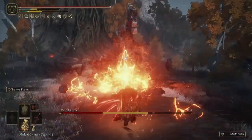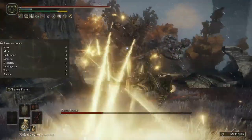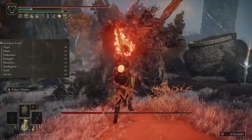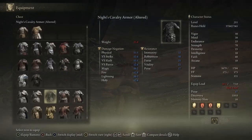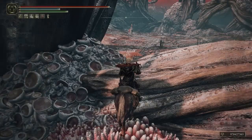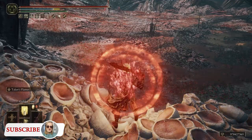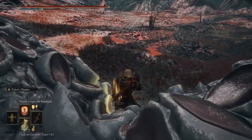The build stats will look something like: a lot of Vigor, some Mind, low Endurance, a lot of Strength, and a lot of Faith. Strength and Faith are our primary damage stats, but you want to put more points into Faith because the Blasphemous Blade has a B rating in Faith and a C or D rating in Strength. I have 50 Vigor, 30 Mind, 25 Endurance, 70 Strength, 15 Dexterity to be able to use the Blasphemous Blade, and 80 Faith. 80 Faith is basically the soft cap, so I wouldn't go higher than that for a build like this. You can also start this at a lower level as soon as you get the blade — your stats won't look exactly like this, but you can use these as a guide.